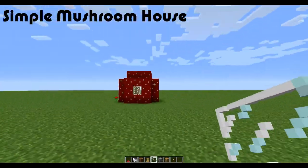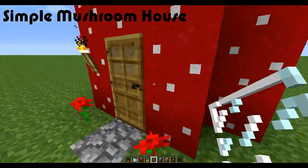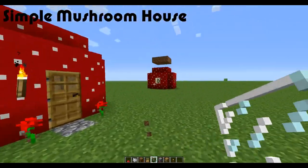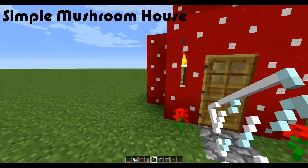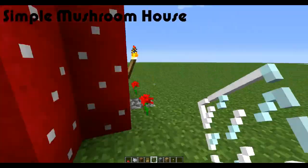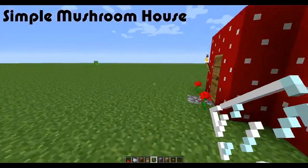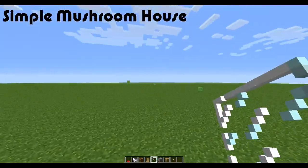Add a tiny bit of glass and you can make an almost little Red Riding Hood sort of fantasy house. You can have a whole village of these if you really wanted — maybe a server spawn idea, mushroom craft or something — just like that, a simple mushroom house.